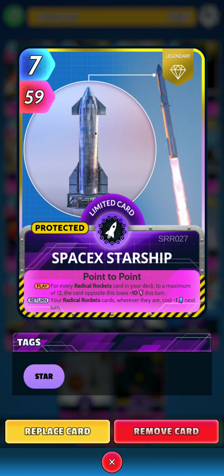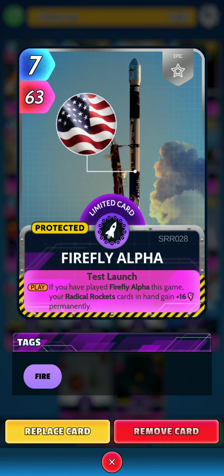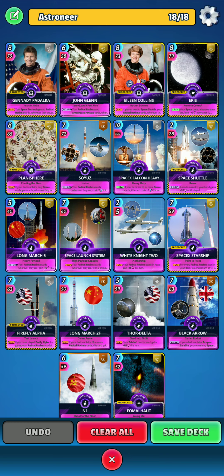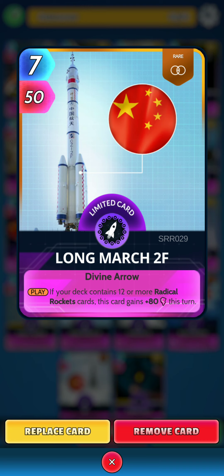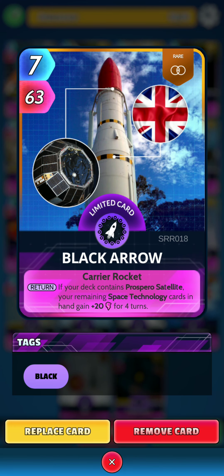And then on the return, your Radical Rockets cards wherever they are cost minus 1 energy next turn — a very good card and one of the newer ones. Next we have Firefly Alpha. On the play, if you have played Firefly Alpha this game, your Radical Rockets cards in hand gain 16 power permanently. Next we have Long March 2F. On the play, if your deck contains 12 or more Radical Rockets cards, this card gains 80 power this turn. Then we have Thor Delta. On the play, your Tesla 1 card in hand gains 82 power this turn — a nice decent rocket card for the price. Same with Black Arrow. On the return, if your deck contains Prospero Satellite, your remaining Space Technology cards in hand gain 20 power for 4 turns — just a relatively strong rocket.